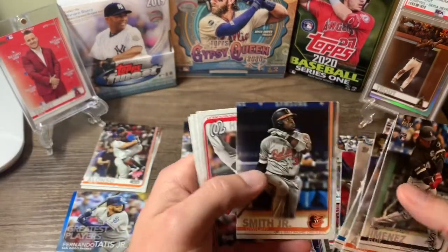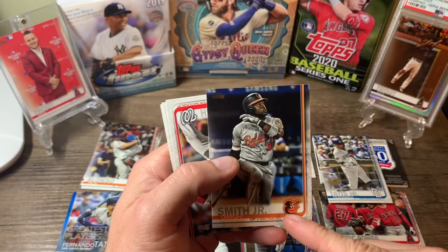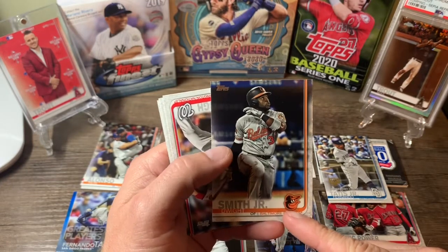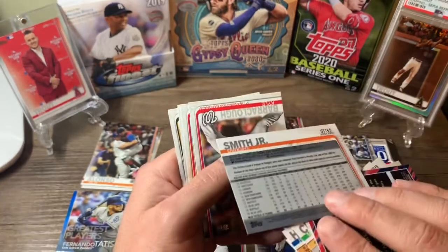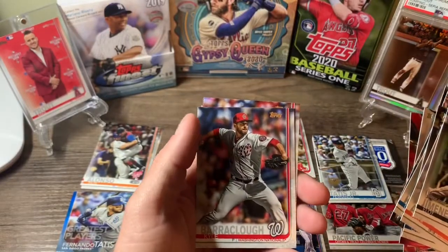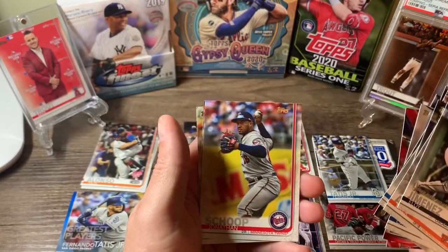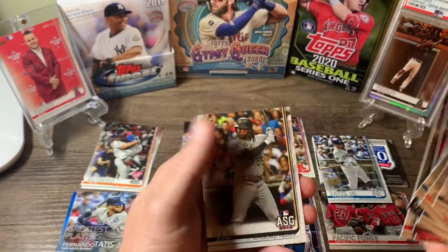Dwight Smith Jr. — which is weird because I've seen his rookie card in 2020 Gypsy Queen, so I don't know what that's about. Must not have played a certain amount of games. Jonathan Schoop, Jorge Polanco, and Josh Bell.